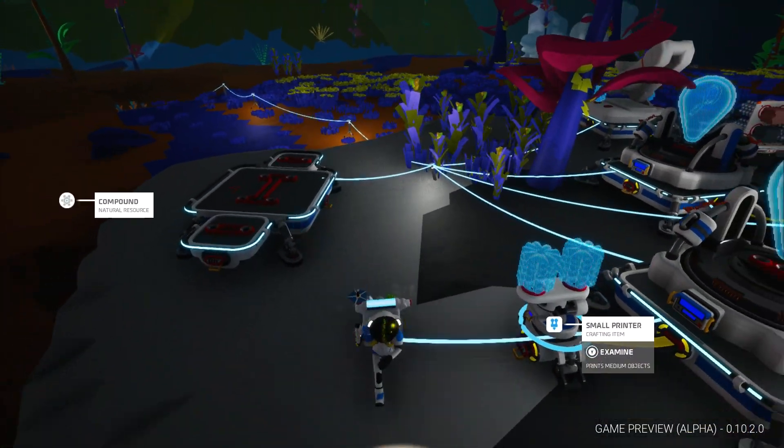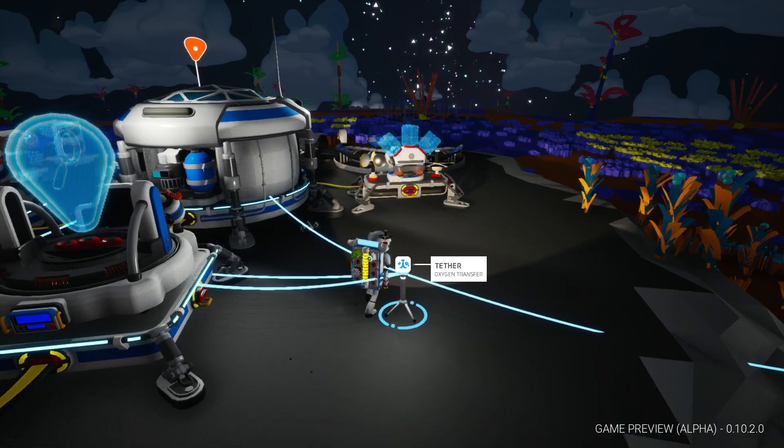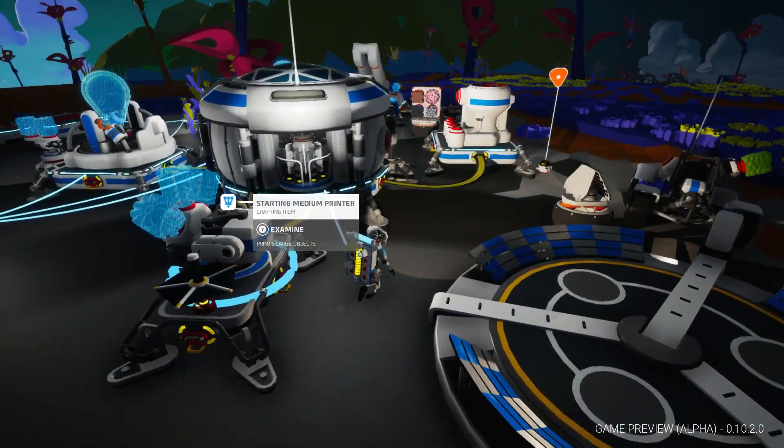Smaller platforms printed. This is kind of like a main way to do things, sort of like a way to expand — to set machines on and power them and stuff.